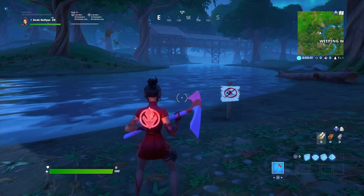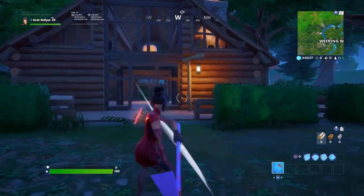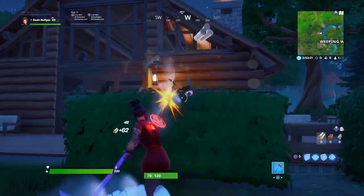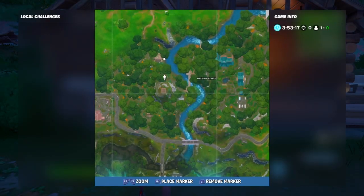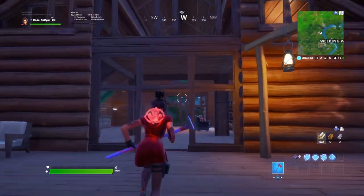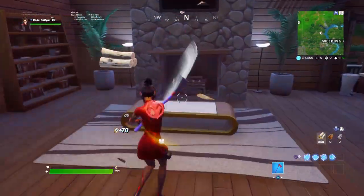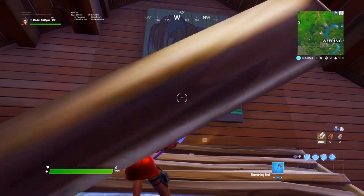I just got into a game and I'm at the secret location — a house. It doesn't look suspicious, but it is worth your time to come here. It's right here on the map at this house at Weeping Woods. It looks like a pretty normal house — I don't see a gold coin. But if you come up to this painting and hit it...